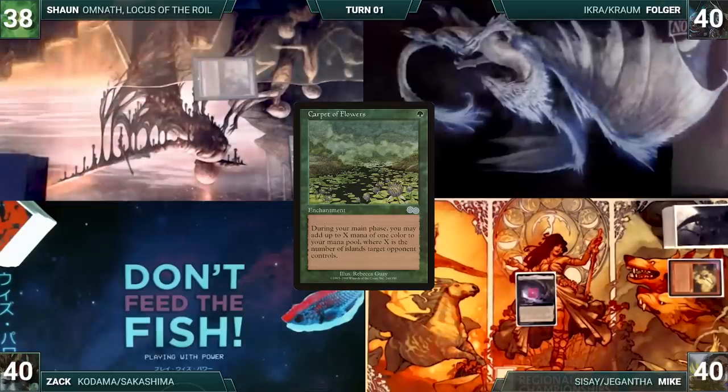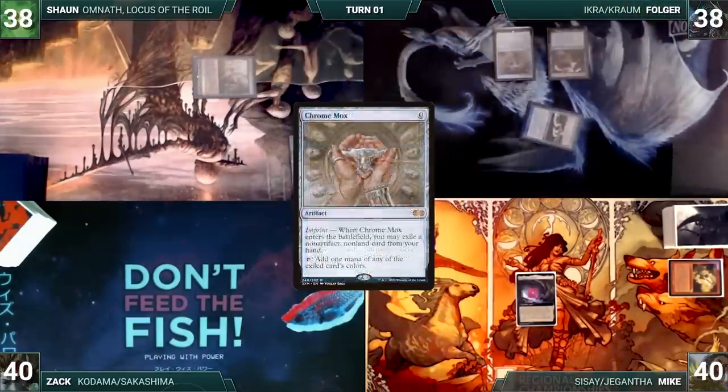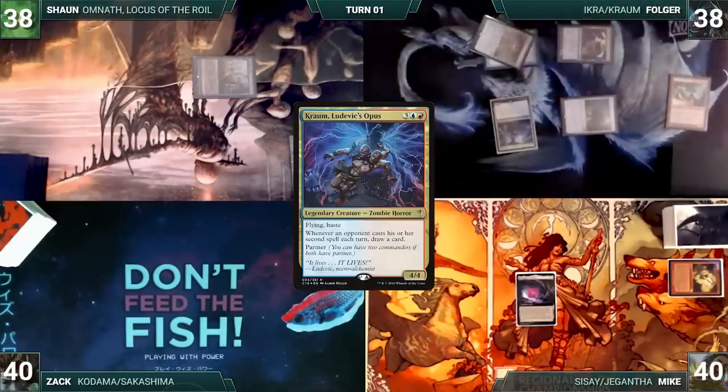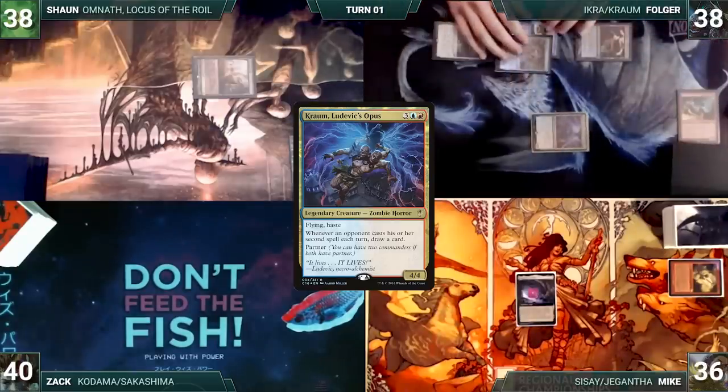Folger draws a card for turn and plays a Breeding Pool untapped, paying 2 life. He casts a Chrome Mox, imprinting Rushing River. He casts a Mana Vault. He exiles Simeon's Spirit Guide from his hand to make a red. Folger casts his commander, Chrom, Ludovic's Opus. He moves to combat and attacks Mike with Chrom. Mike takes a hit and Folger passes.